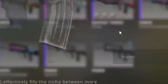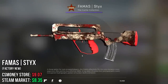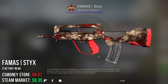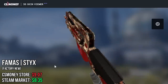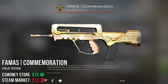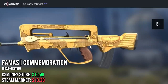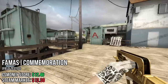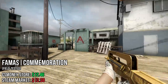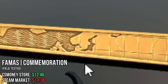Moving on to the rifles, we're starting with the FAMAS. First up, we have the FAMAS Styx, very similar to the Glock Nuclear Green but in a red color way. And since it's not really close to the 15 euro cap, I really like this one. For the second FAMAS, we have the Commemoration in Minimal Wear. This is one of the most obvious choices on the list — gold, wood, and it looks like a trophy. Definitely one of the better looking skins on the list, and it has Sweden on the map, so how can you not like it?